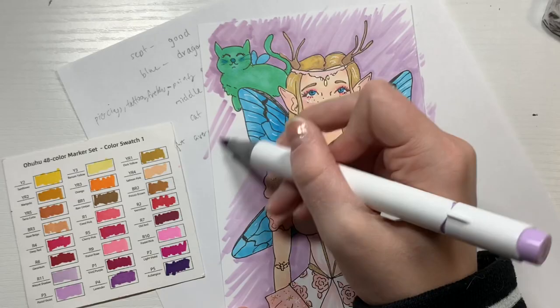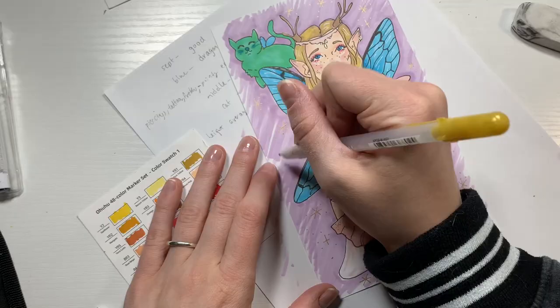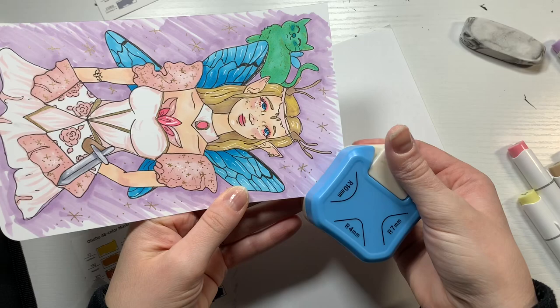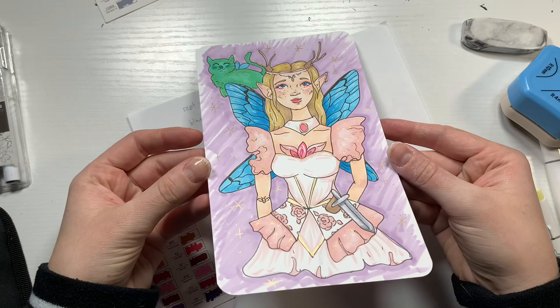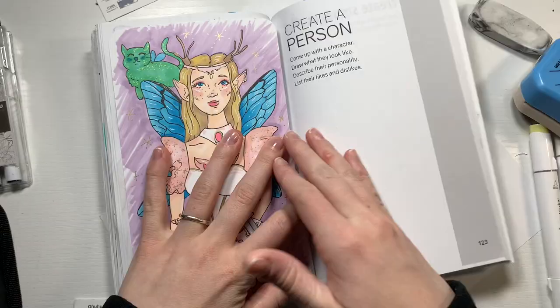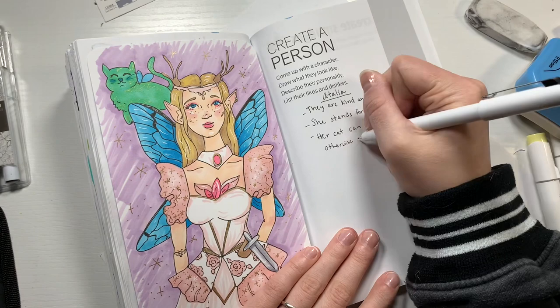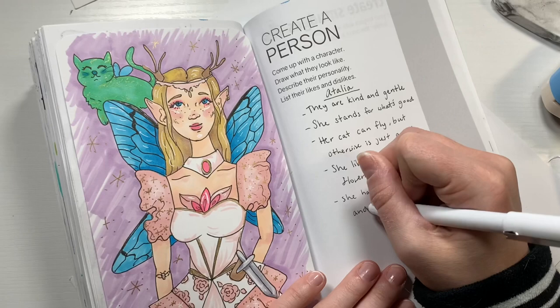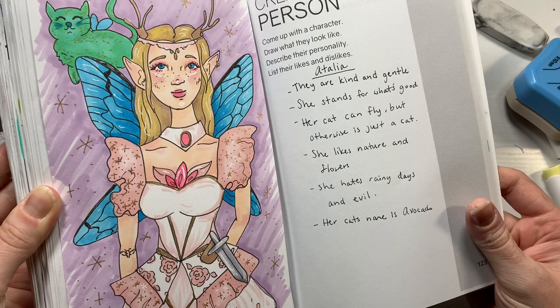I felt like this one needed a background. I don't usually do backgrounds because it's hard to come up with ideas, but a simple purple background really helps her pop off the page. I added some green on the cat and rounded the corners to finish the drawing off. I love the sparkle details and how detailed and full the entire drawing is. I put it in the book and wrote a couple things about her personality — her name is Italia, she's kind, she stands for good, her cat can fly but is otherwise just a cat, and I named the cat Avocado because it's green and little.